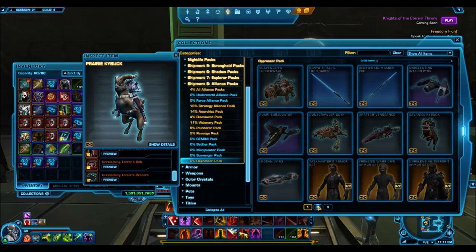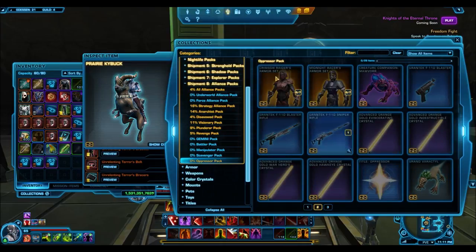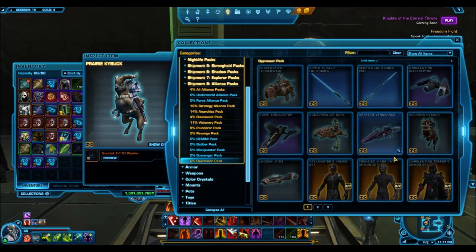Moving on to the Crimson Raider and Midnight Racer — these are the bronze armor sets. The Crimson Raider is not going to sell too well because it's essentially a reskin of the Havoc Squad Specialist from the Disavowed Packs, which was silver rarity and didn't sell for very much. Obviously the bronze stuff is going to go for very cheap. This pack is chock full of junk alongside some really nice gold mounts and gold armor sets.